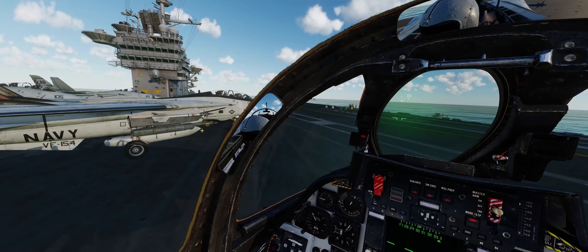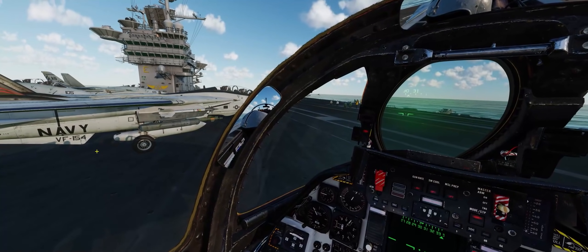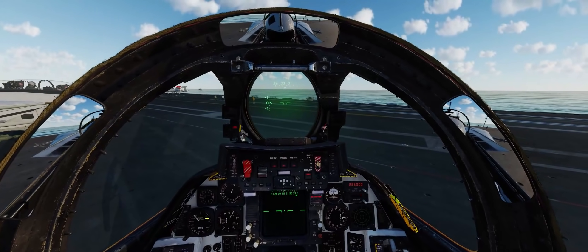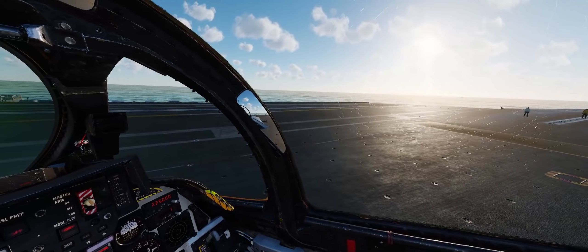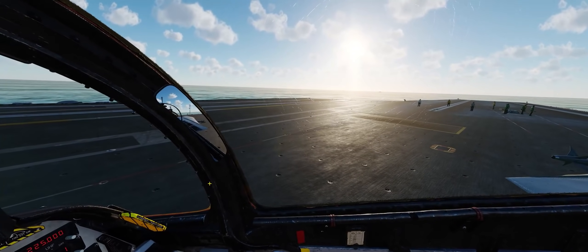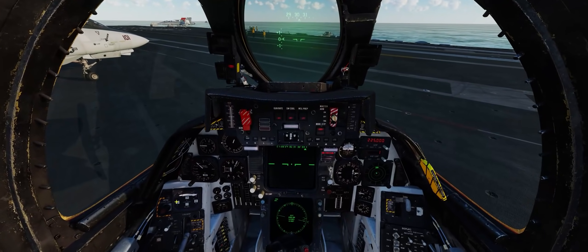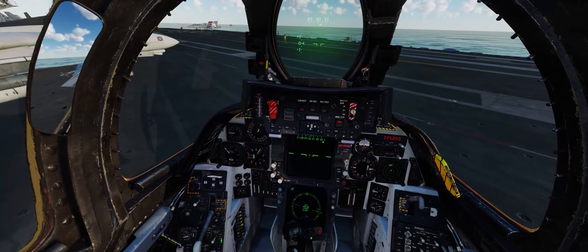We've got the same loadout as our wingman: a lantern pod, a couple Sidewinders, a couple AIM-7MHs in the tunnel and on the left glove station, and two GBU-16s. Our mission today is to take out a couple of Iranian Silkworm batteries that are potentially blocking the mouth of the Strait of Hormuz for civilian shipping. We're going to silence the radar of that Silkworm site with our GBU-16s, and if the Iranian Air Force decides to come out and play, we'll have a response for them as well.